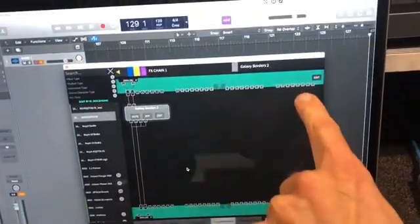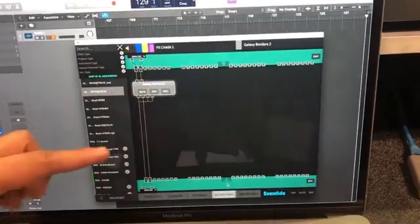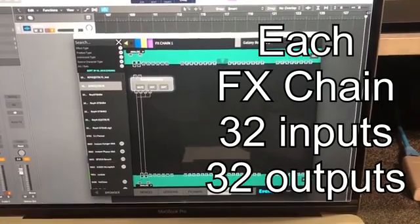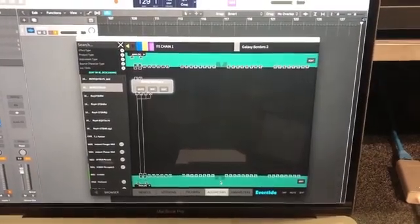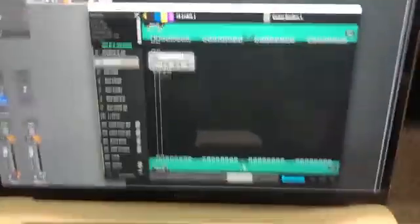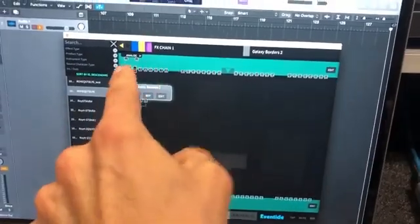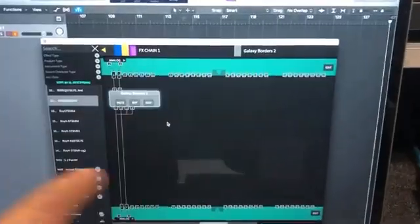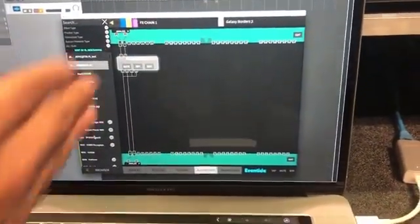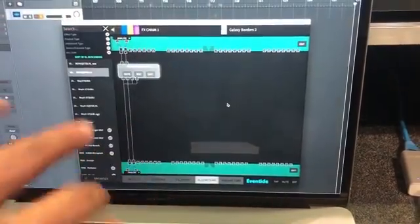So is this the four effects chains or the four algorithms? No, these are just your IOs. Each effects chain has 32 channels of IO possibilities. For example, a Dante interface can run up to 32 channels. You can have four algorithms with eight ins, eight outs, all in one effects chain. You can go in series or parallel, or parallel in different IOs within that effects chain.